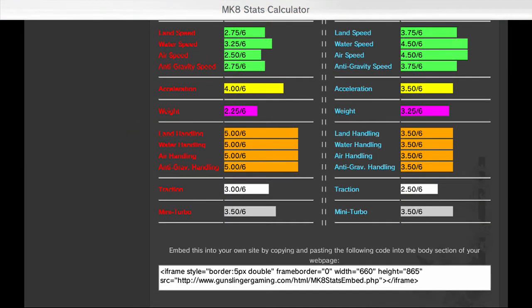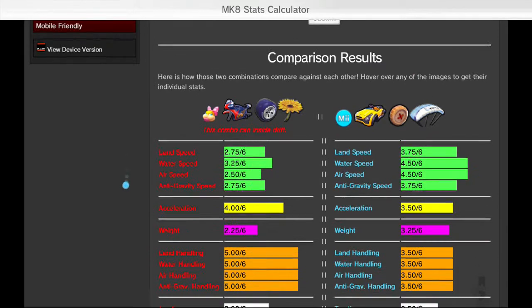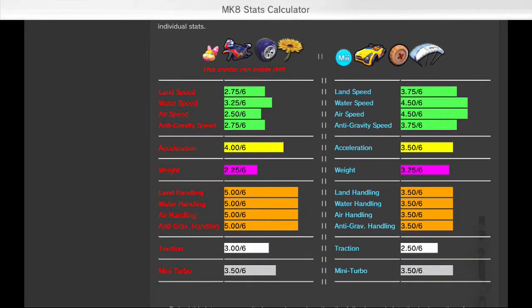Depending on how big your display is, the results may already be on the page or you may need to scroll down. We've got some icons on the top of the screen and they're going to change depending on what you select. If you notice under Wendy's combination, it notes just below the images whether or not that combo can inside drift. Obviously none of the karts can inside drift, but some of the bikes can — it'll let you know.